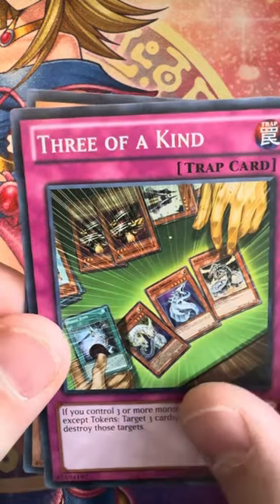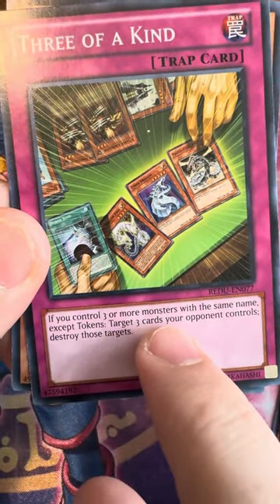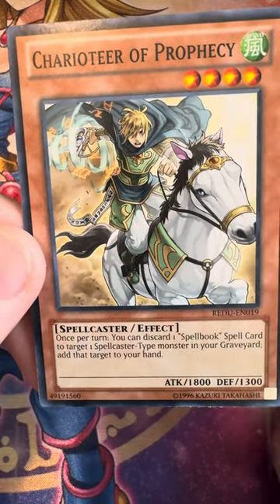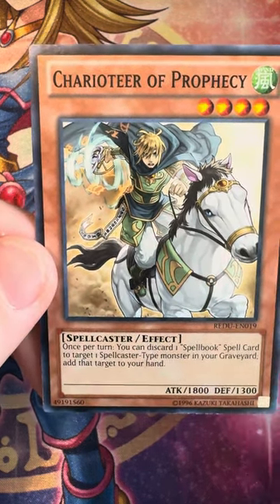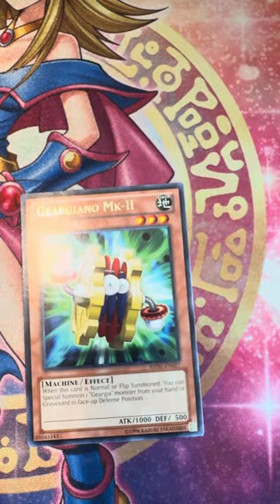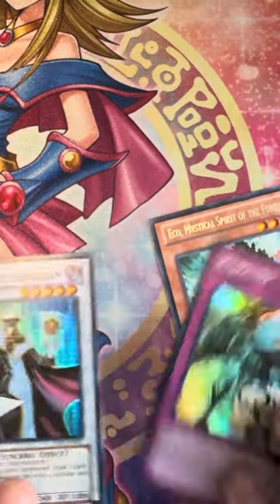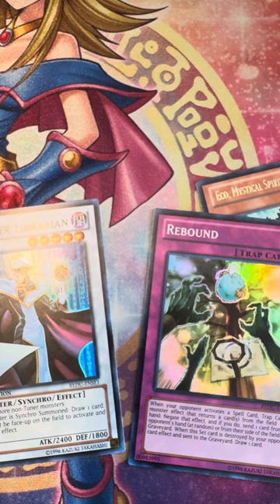Three of a Kind — nice, it adds all the Cyber Dragons. If you control three or more monsters with the same name except tokens, target three cards your opponent controls and destroy those targets — very strong card. Charioteer of Prophecy — Jesus Christ, I can't talk. Sorry about that guys, it's early in the morning. The rares we got — not sure if they're really worth anything, but it's cool to revisit some of these Yu-Gi-Oh sets. Let me know what you guys want to see next. I have an ECB opening for Pokémon and a lot of stuff here and there, so stay tuned — appreciate you guys, bye.